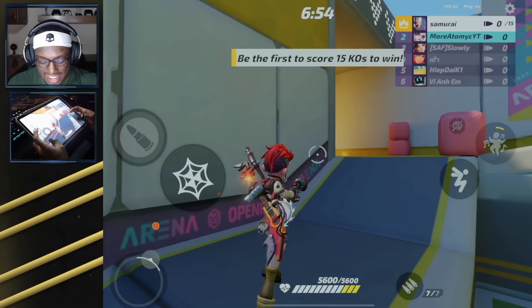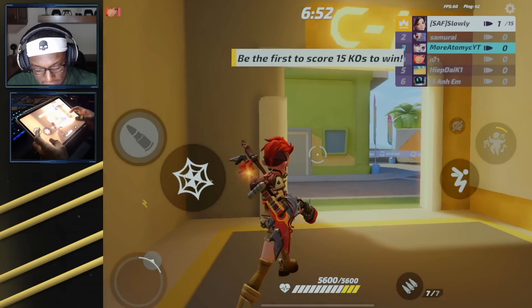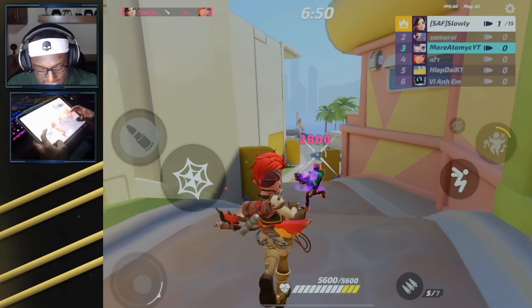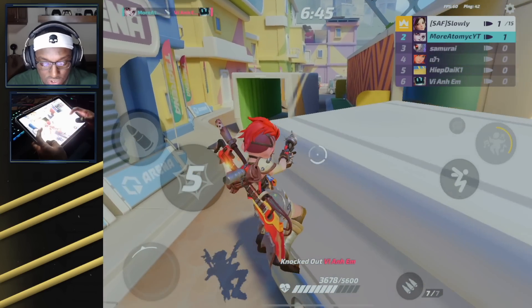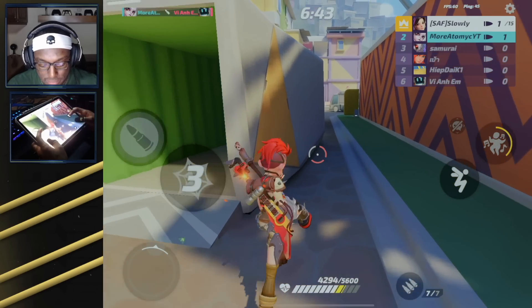We have finally unlocked Scatty's second ultimate, and you guys already know my favorite word in this game: utility. This ultimate brings exactly that by allowing you to stun your opponents and pretty much make them lose control.